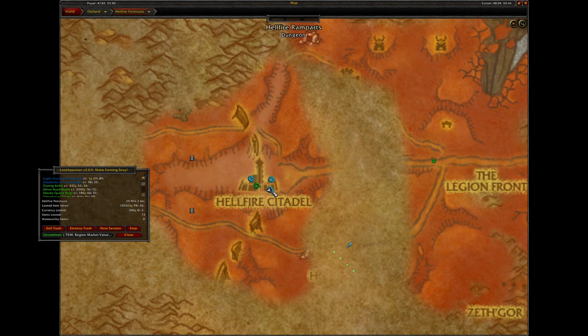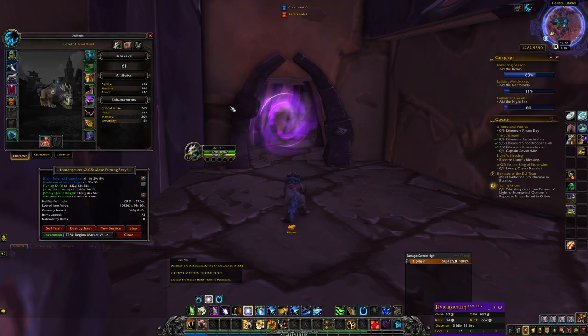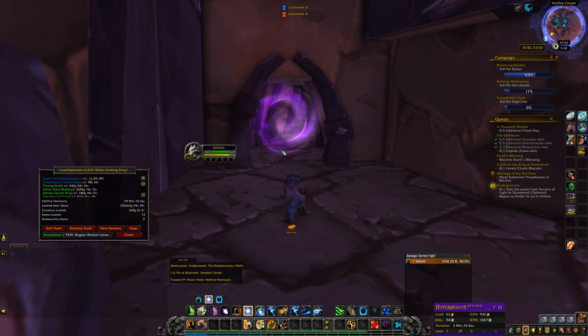You can do 1 run of Ramparts, 1 run of Shattered Halls, and 1 run of Blood Furnace, then reset. If you have a speedset and want to keep farming without being locked out before the one hour is up, you need to do at least 2 or 3 dungeons, because doing only Hellfire Ramparts takes me 28 minutes even without the speedset.